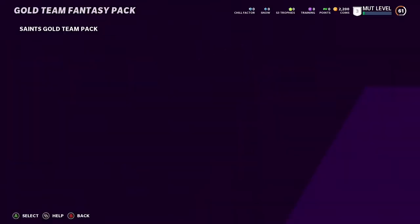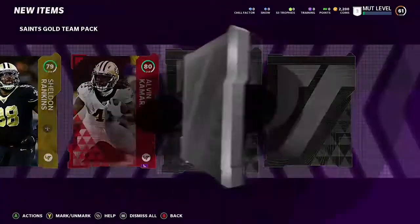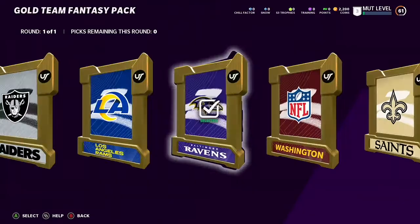Another Saints gold pack — starts off with a silver, a gold, an elite: an 80 overall Alvin Kamara, that's nice, and another gold. I think we got two golds, two silvers, and an elite that pack. We've got an elite in pretty much every pack so far.